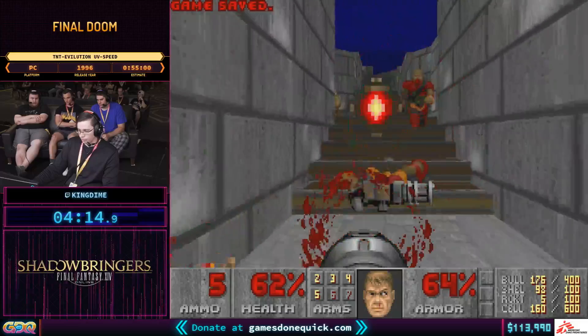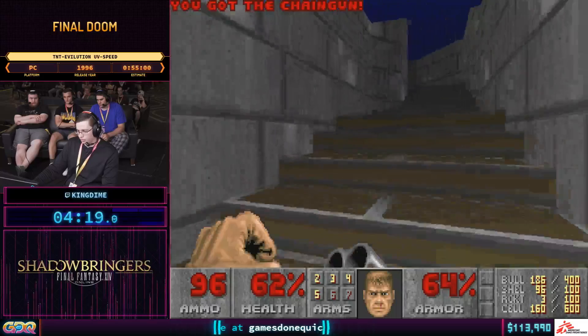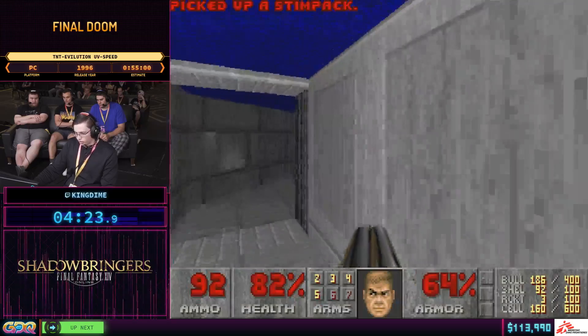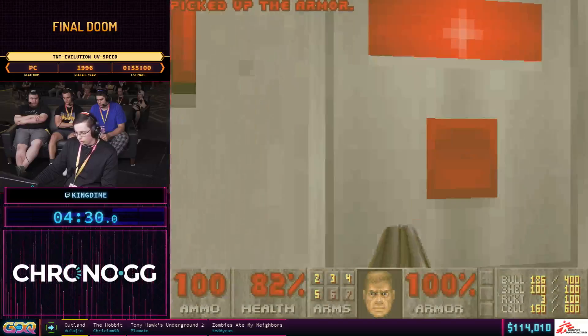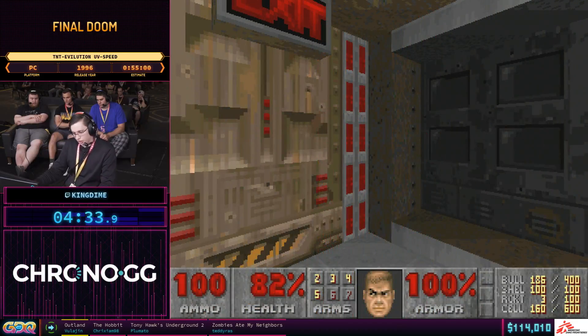Now we're getting into map four, created by Ty Halderman. It features two different copies of the map — you go into a teleporter later on and there's a different version. But for some reason the exit was put on the first location. I go over a line trigger, open it up, then just backtrack, and we're already done.